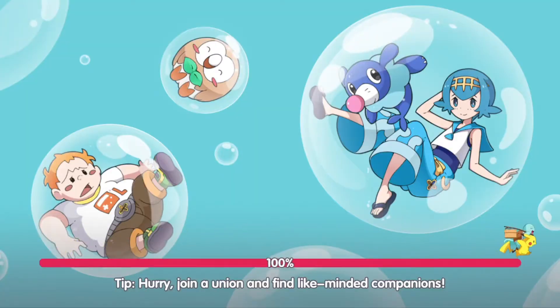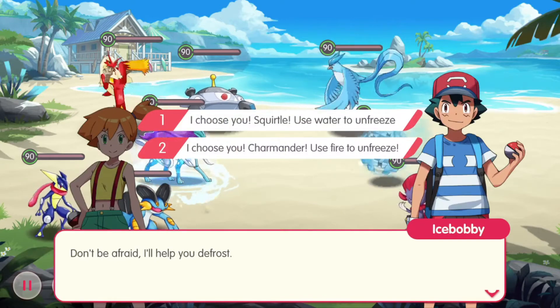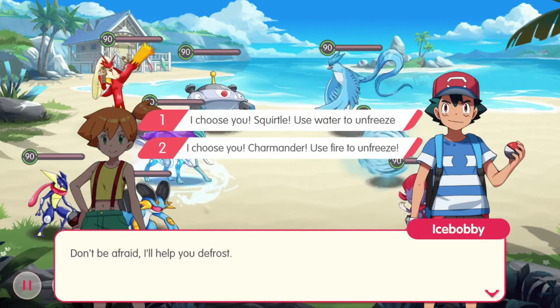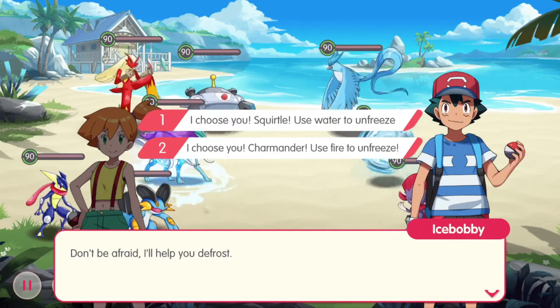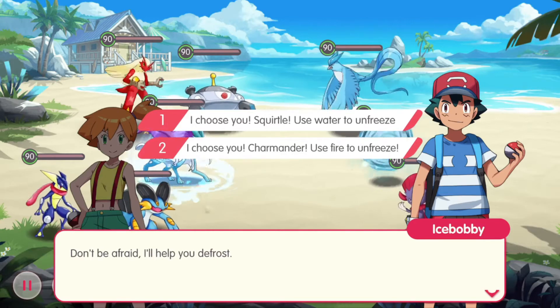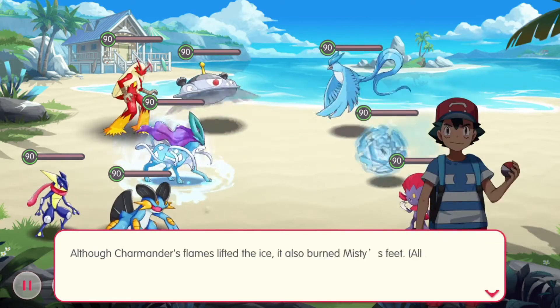For level 2, I believe this is an easy one. Remember to choose Squirtle for the quiz so that you get the buff. I chose it wrong but it doesn't matter much. The main challenge would be to clear it within 10 rounds. Just choose the right unit and eventually you'll get there.